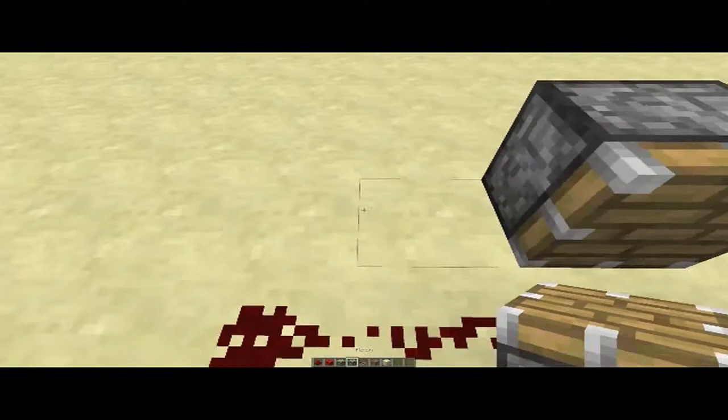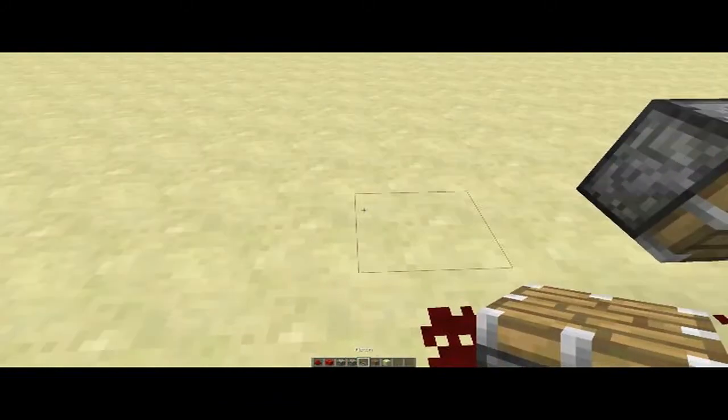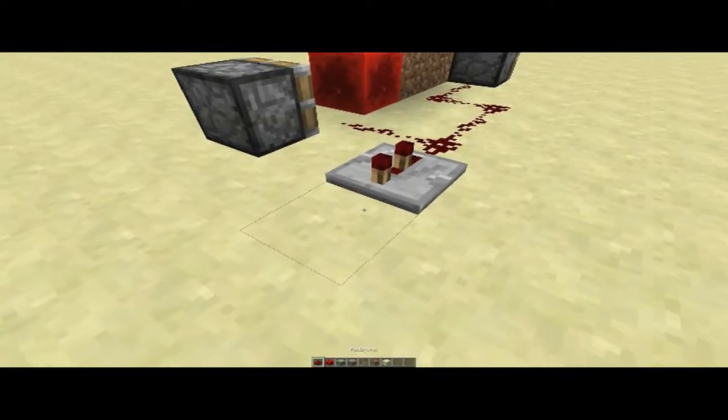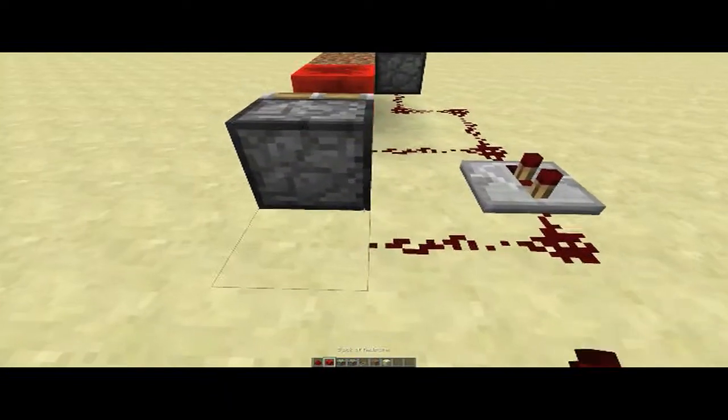Then place another piston there, a redstone repeater on two ticks, then redstone just like this.